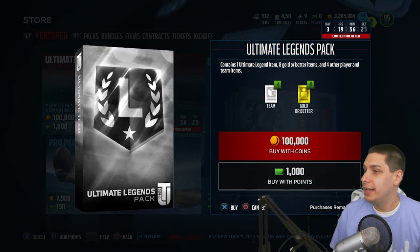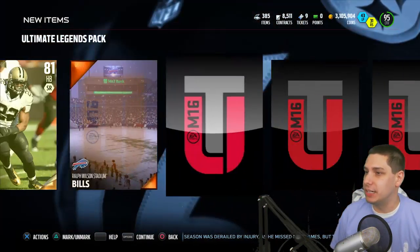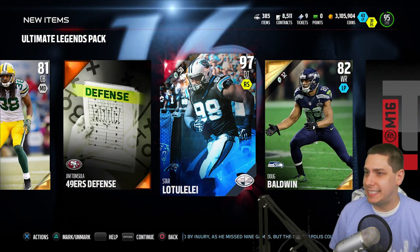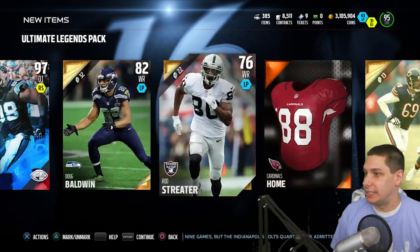We've got two more — come on, do it one time. And we get the badge — which probably means we're not going to get anything. But we get another Star Latulalay, a second 97 overall, same card. We'll have to sell one of those at least.